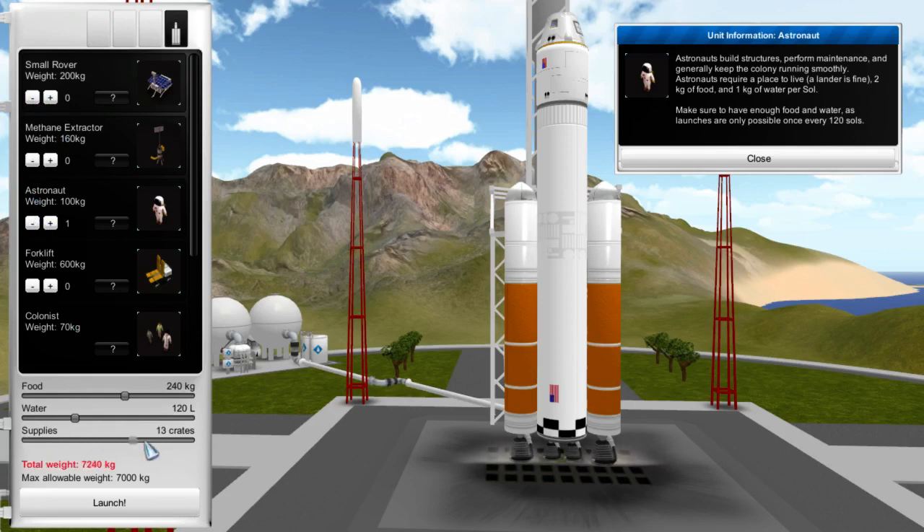Seriously, how are we supposed to do this? This I'm interested in. Maybe the first one kind of needs to be like a sounding exercise. So what we'll do is we'll double this up — we've got 400 kilos and 240 litres. There we go.